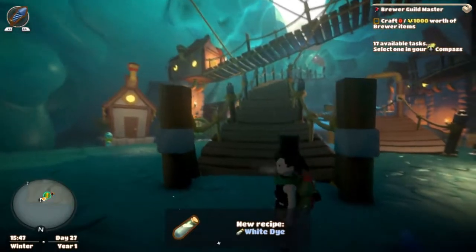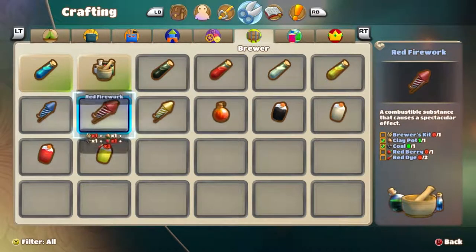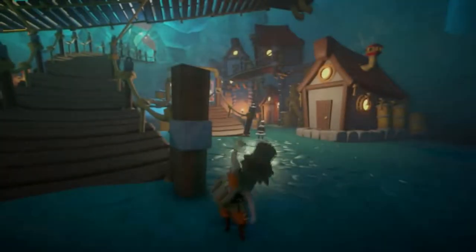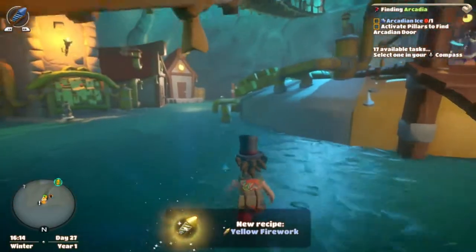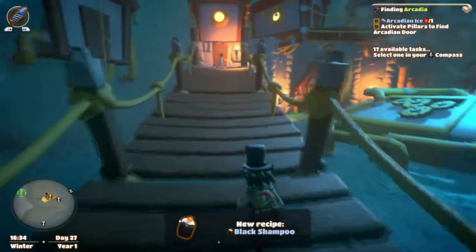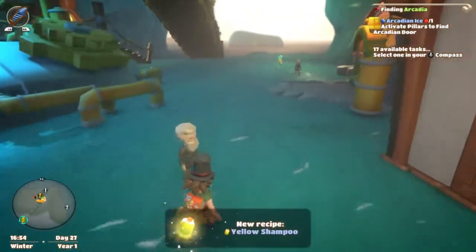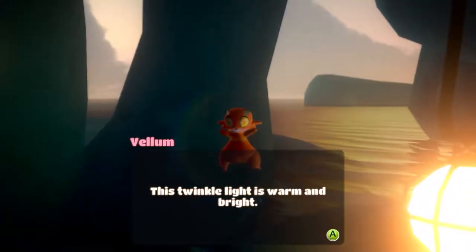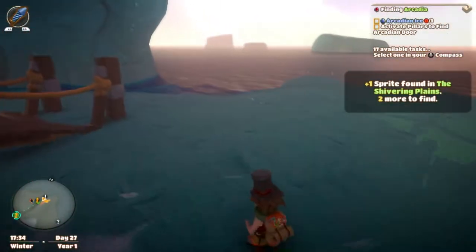Now we need to make that boom water — or bloom water or whatever the fuck it's called. You just need a Brewer's Kit. Sweet! That'll light the way to Arcadia. We have the bloom water — we should be good to go. All the recipes are belong to me. Oh, a Sprite! This twinkle light is warm and bright, but with you I will travel, seeker of the Sprite. Very rhymey — well done. Two more to find in the area.